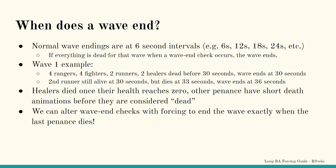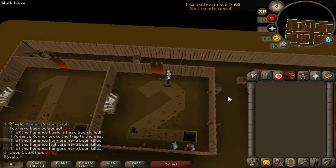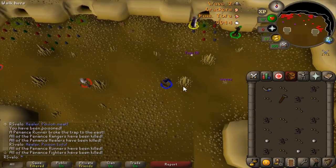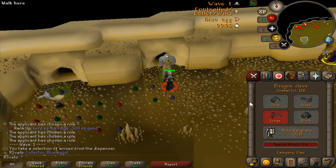Note that for healers, death registers as their health reaches 0. However, for all other penance, death registers following a short death animation. This must be taken into account for the use of forcing. Even if the last monster dies at 33 seconds, the wave wouldn't end for another 3 whole seconds. Or worse, if the last death is at 30.6 seconds, the wave wouldn't end for another 5.4 seconds. Forcing is used to alter the timing of wave end checks to our benefit and end waves exactly when the last penance dies.